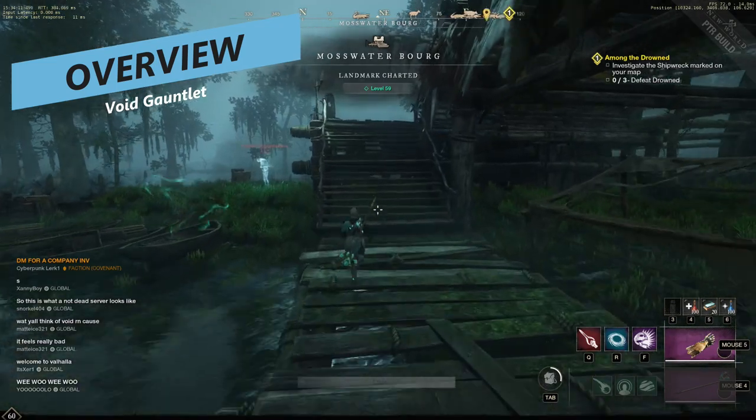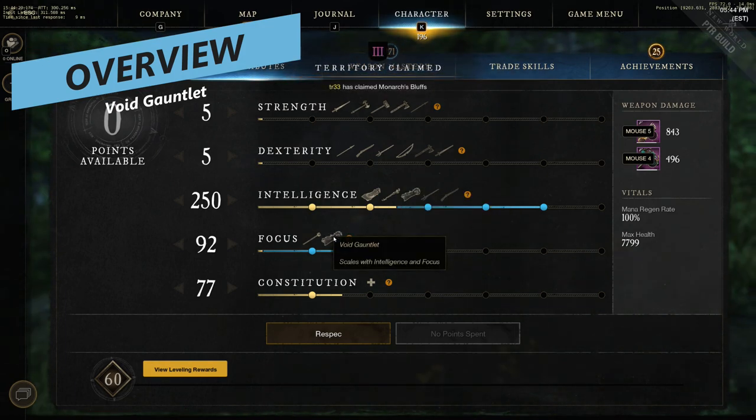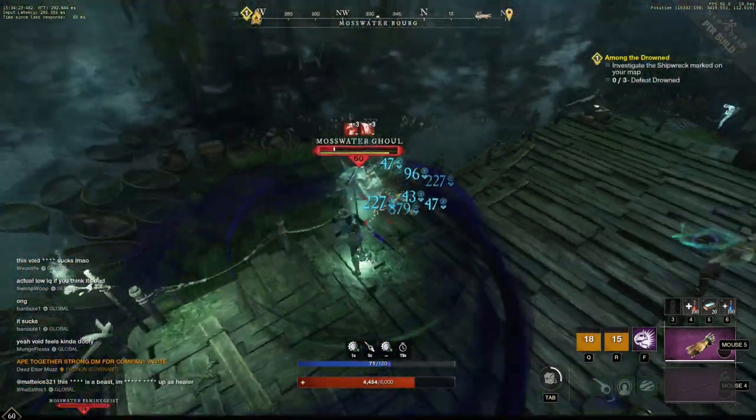The Void Gauntlet is a magic weapon, kind of like the Ice Gauntlet, except it scales primarily with Intelligence and Focus secondarily. So it's the first weapon that stacks with both Intelligence and Focus, and it's only the second weapon that stacks with Focus, with the Life Staff being the other.